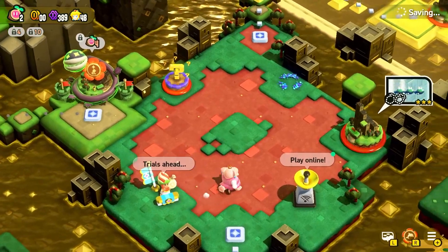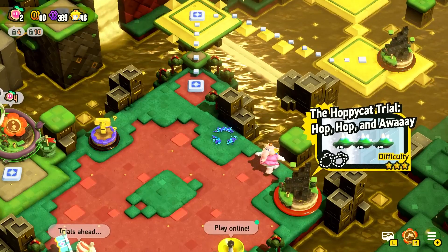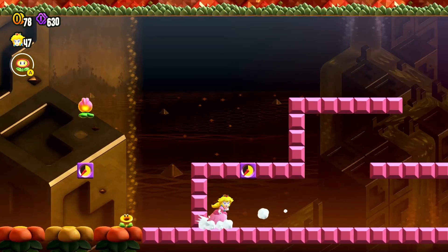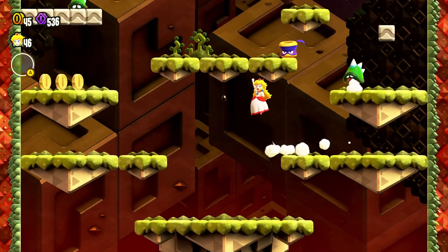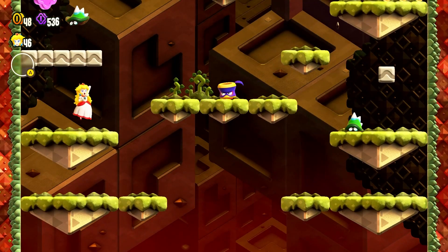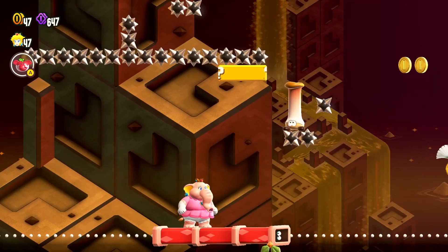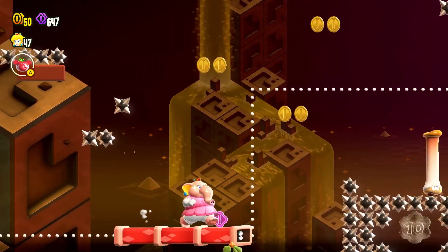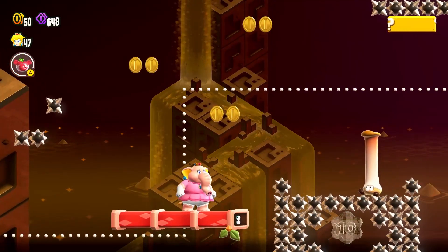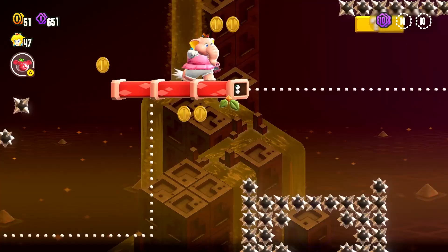I was immediately intrigued by Shining Falls given its interesting layout and aesthetic design. I thought it might actually be the desert level with all those floating pyramids, but instead we got a series of trials by the Master Poplin, in what was more of an East Asian inspired series of forests and temples. It certainly was refreshing to not have Bowser Jr breathing down our necks, but the lack of a boss battle to end the world and a shorter amount of stages left me wanting a little bit more.